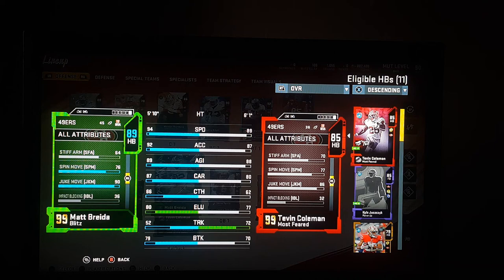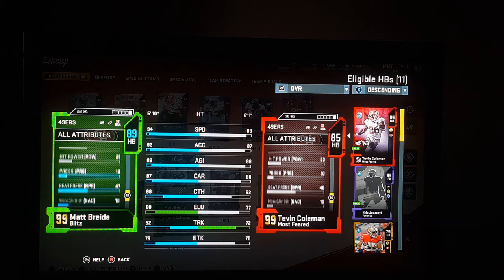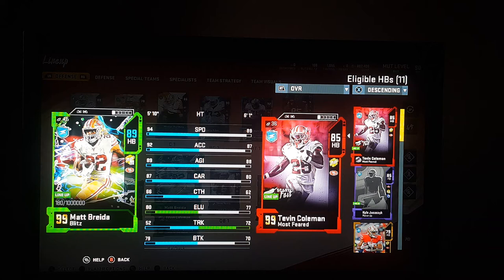Spin move is cool — I noticed that when I was playing with him. He's a really good receiving back out of the backfield too. I had Barry Sanders, but I told myself once we get a better running back that I can afford, then I would go ahead and get him, because I'm not willing to spend the million just to get the Telvin.